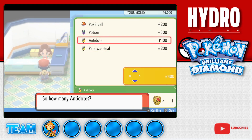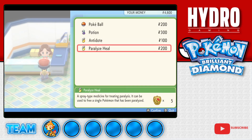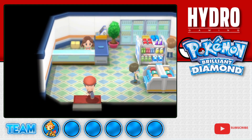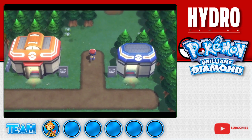We'll buy some Antidotes too for some upcoming stuff, you never know. And maybe some Paralysis Heals. Probably don't need this many, but rather have them and not need them than need them and not have them. Alright, moving on. Let's go learn how to catch some Pokemon, shall we?